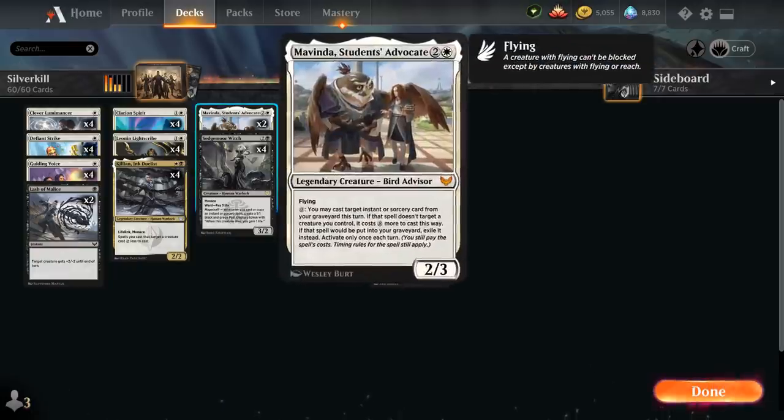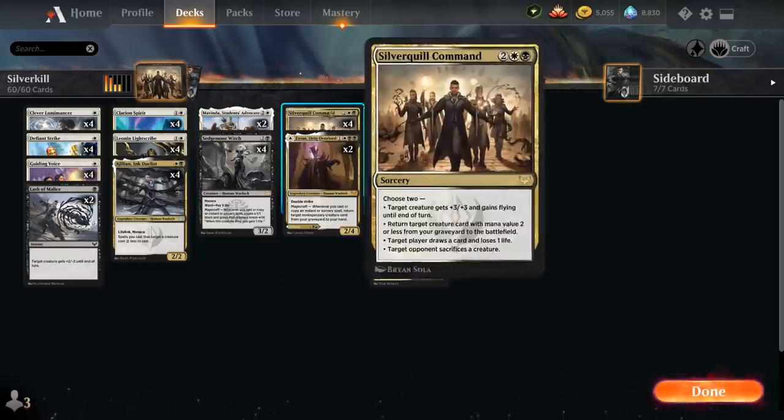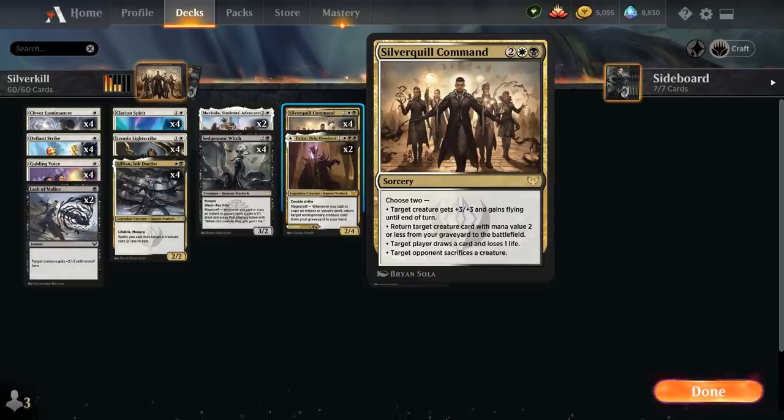We also have 2 copies of Mavinda, Student's Advocate — a 3-mana 2/3 legendary bird advisor with flying. For 0 mana we can cast a target instant or sorcery card from our graveyard this turn, but if that spell doesn't target a creature we control, we have to pay 8 additional mana on top of the casting cost. So Mavinda typically limits us to casting spells that target a creature, but that means it also lets us get back Silverquill Command out of the graveyard — those synergize very nicely.